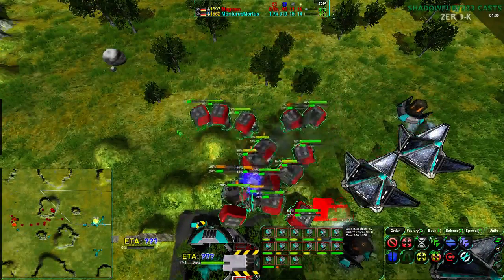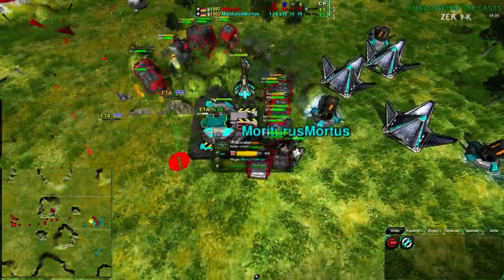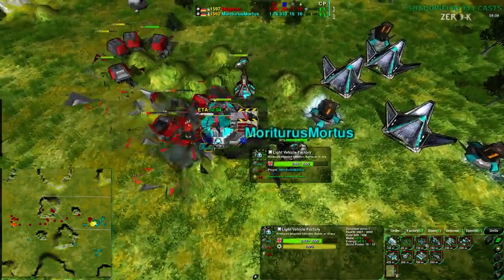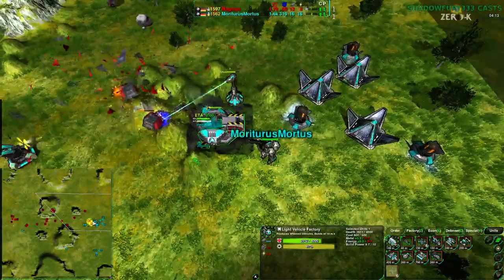How many Dirtbags are here? There are 15 Dirtbags here. This might actually do something... no, not really — it's not actually going to do anything at all. So never mind that — just block the factory once again. It doesn't really matter though, because there are no defenses in the main base, no force in the main base.